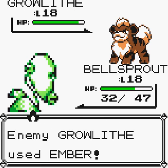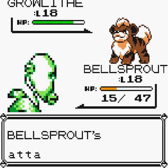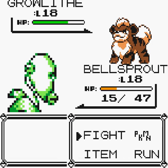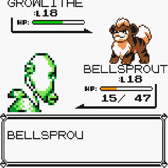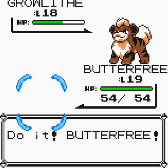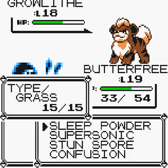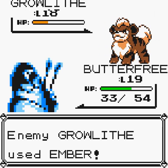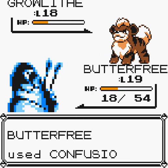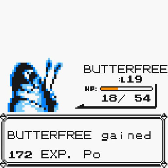Let's try Wrap. Oh, that's probably going to wipe me. We're going to switch out Bellsprout after this round, because we're not a really good match for this guy. We're going to go ahead and put Butterfree in here. I don't like this Ember — that's kind of dangerous. It seems to hurt everything it touches. Bell Sprout gained 172 experience. Butterfree gained 172.